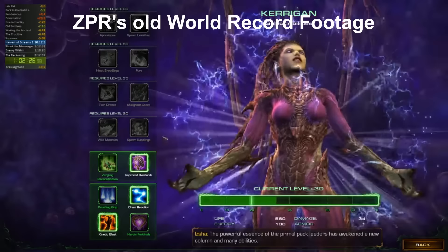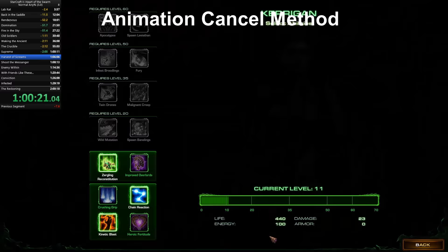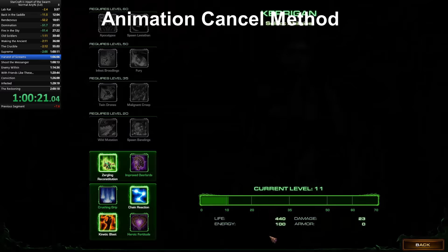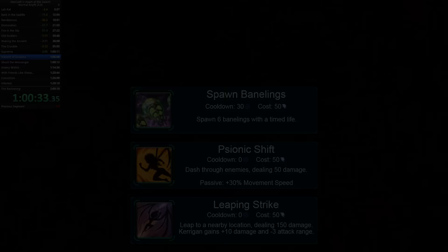After the mission, I get to show off another time save I found. Normally, when Kerrigan unlocks new ability tiers, there is about a 5-second animation. I found that exiting the upgrade screen and reloading it undoes that animation, saving me a few seconds every time I need to change up Kerrigan. After the mission, Kerrigan's energy regeneration is significantly higher for the rest of the run, so I change up my setup pretty considerably.